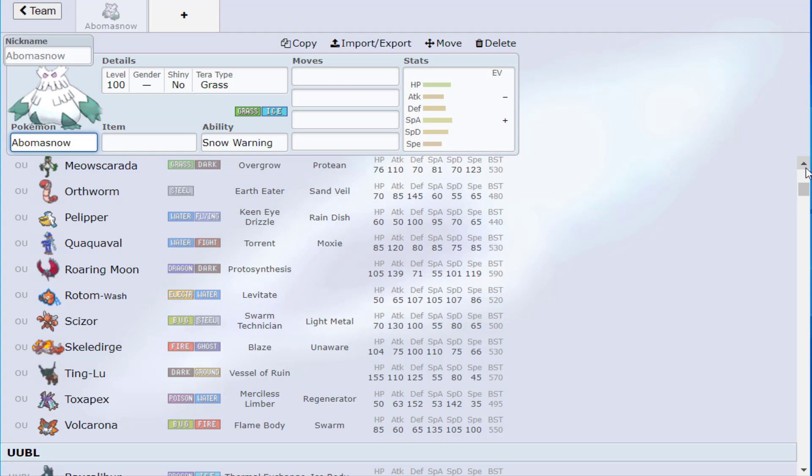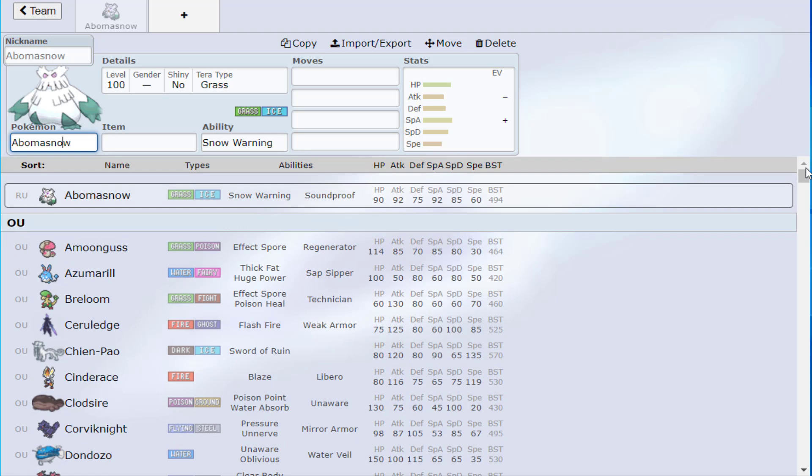It might just be Water, Grass, and Ground for resistances — I may be missing one. Since it's part Grass and part Ice, it's a combination of two types with some of the greatest weaknesses in the game. Ice and Bug or Ice and Grass might be among the worst type combinations, so Abomasnow is notorious for that, which is why most people don't use it.